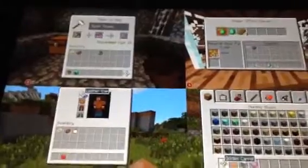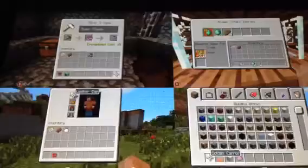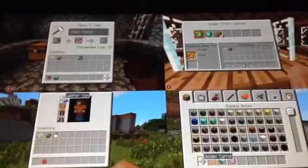Hey, it's Minecraft Marker here. I'm here with another TU14 snapshot for Xbox 360 that 4J tweeted out. I really want to look at this. It looks like it's from a four-screen picture — we already know that it can do that.